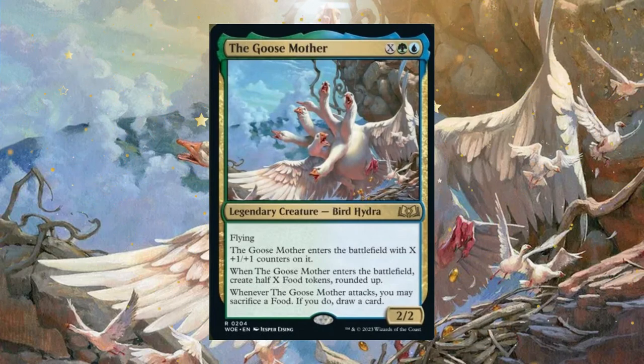Say for example you had 10 paid into X — you'd get five food tokens on the battlefield. It also has another ability: whenever the Goose Mother attacks, you may sacrifice a food; if you do, you draw a card. So the Goose Mother is putting food tokens on the battlefield that are basically its eggs. This commander is pretty open-ended, but I decided to go with an artifact theme in Simic colors, because the food tokens it makes are artifacts.